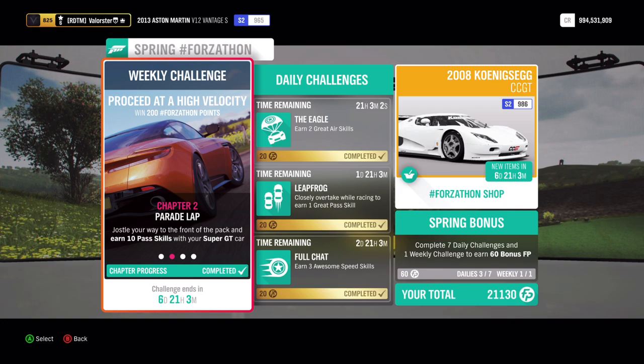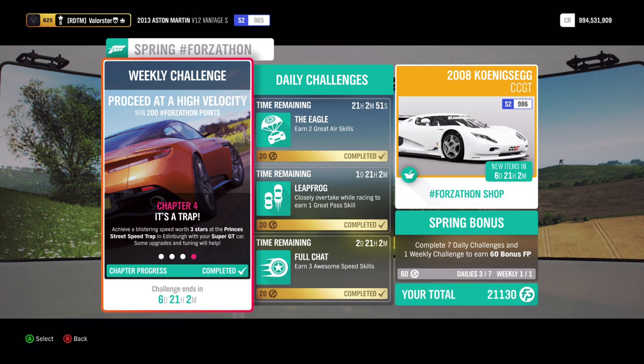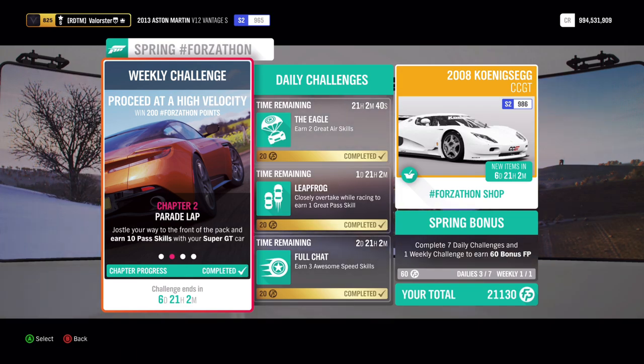For the Forzathon challenge, we need to own and drive a Super GT car, get 10 pascals, and collect a total of nine stars. The three stars at Princess Street speed trap have been a problem a few times already, but we've got a good car for it so it won't be an issue.